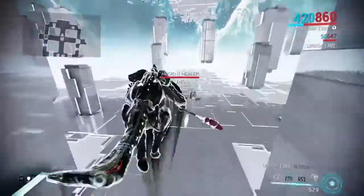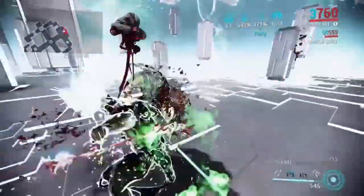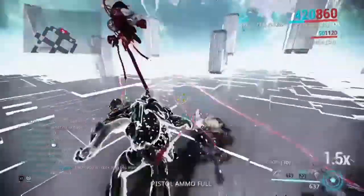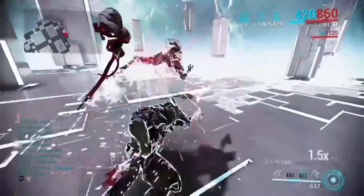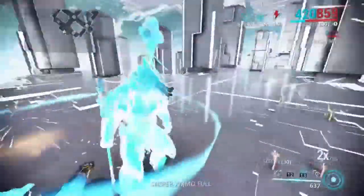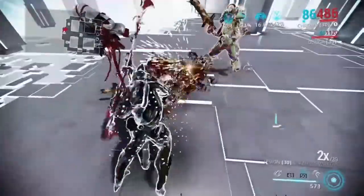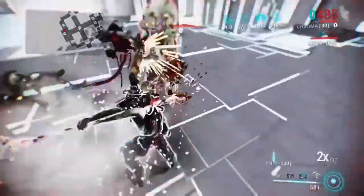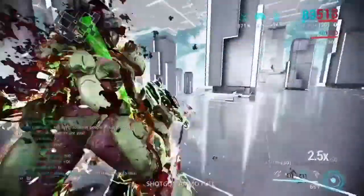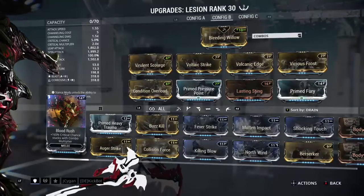What is up guys, in today's video I'm going to be showing you a new build that I made for my Lesion. In today's build we are going to be using the mod Condition Overload as well as four dual status mods, so if you don't have your hands on these I would strongly advise you go and get them. As you can see, this is pretty much only using a status build — barely getting crits at all but still doing a hell of a lot of damage.